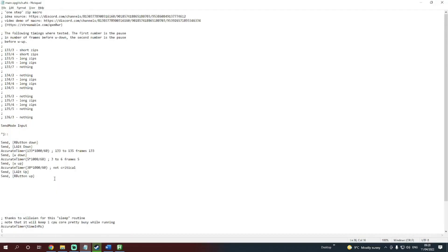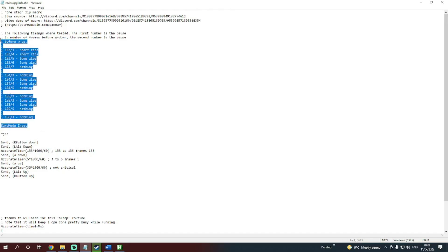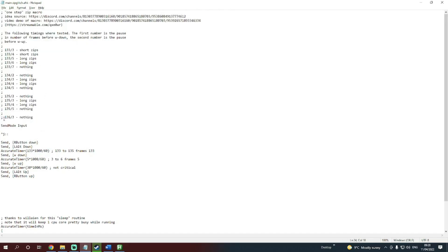It looks a bit confusing at first, but all you need to worry about is this part of the code here. All it's telling it to do is press buttons, wait, and then press other buttons. All this is just comments. So if you don't want something to happen, you're just going to put a semicolon in front of it, and then that line of code is not going to be executed. But more on that later. All you need to worry about are these digits here — 133. This is how many frames you wait before it does the next action.